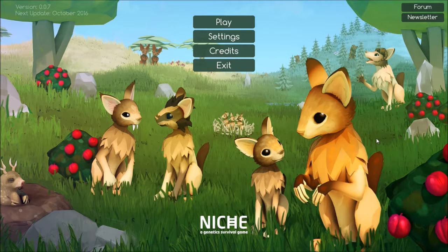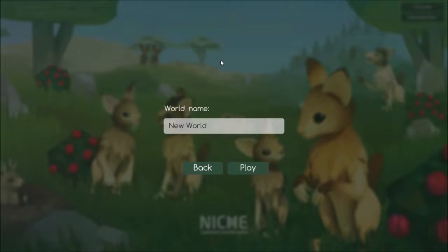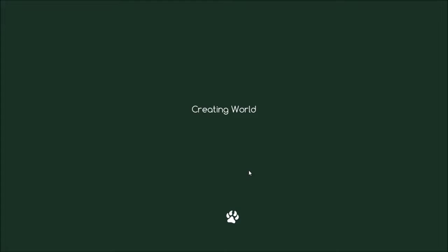Hi guys! Today I'm going to be doing The Niche, A Genetic Survival Game. I'm going to go straight into it, get all the basics down for today, and then hopefully I'll have a bit more in the next episode. So the first two creatures we're going to have are going to be named Adam and Eve, and I'm going to name their little world The Garden, because I'm not creative at all.